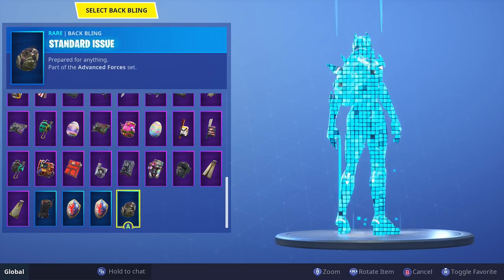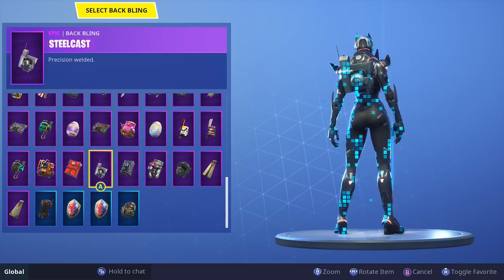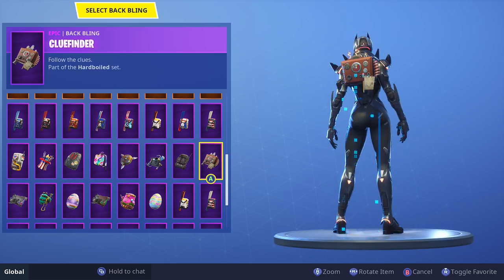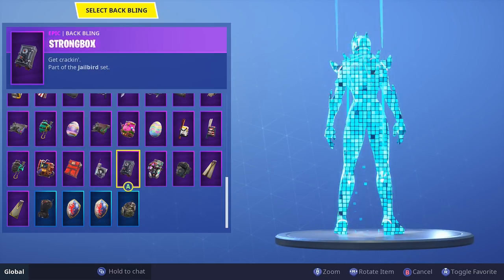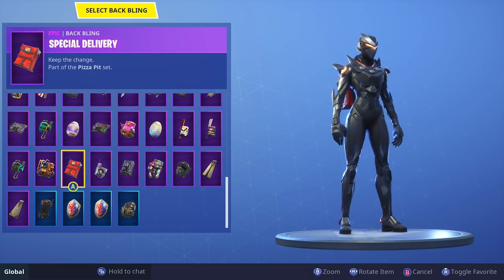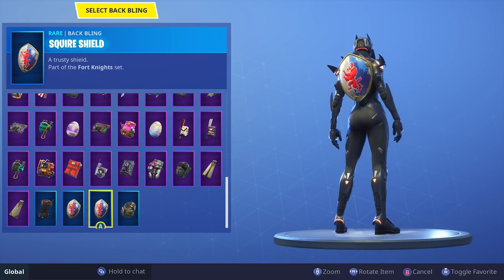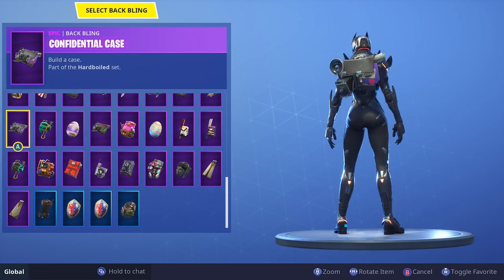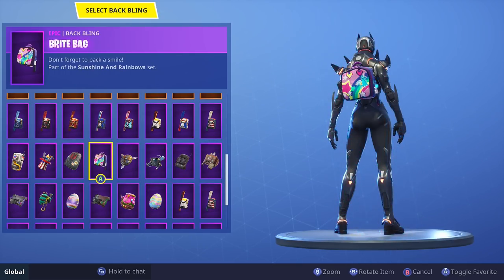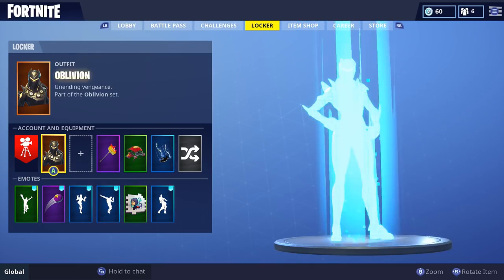I skipped over and didn't commentate on some. Catalyst looks cool, but I don't really think she needs a back bling though. Steelcast looks good on a lot of outfits. Shuster Delivery looks pretty cool as well. It kind of depends on what pickaxe you want to wear. I don't think she needs a back bling, guys — I usually don't wear one.